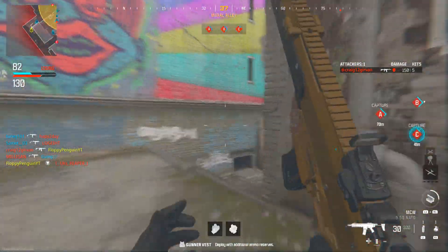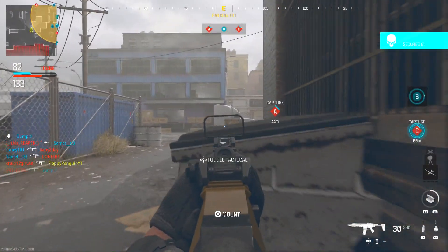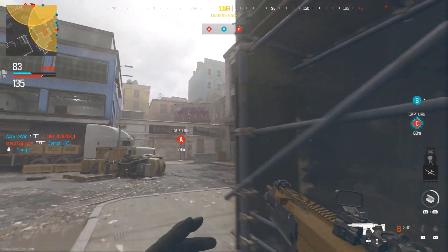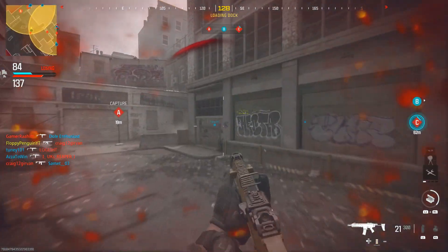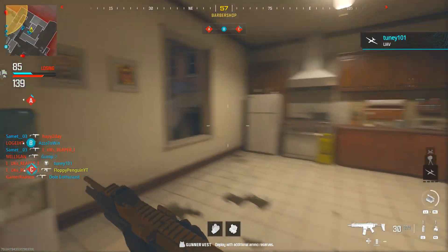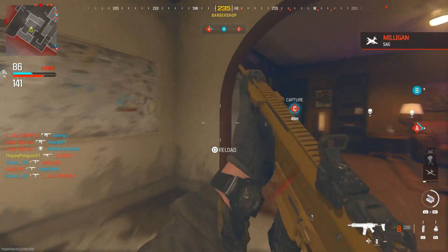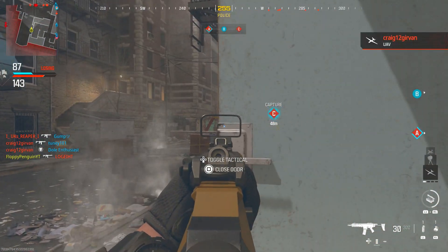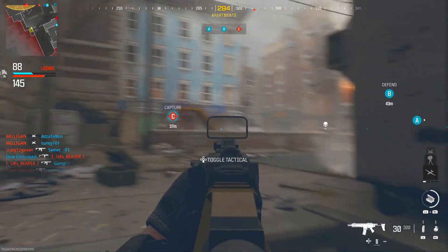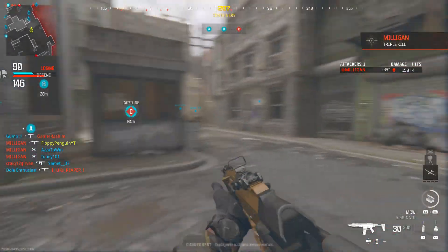Just to give you a heads up on what weapons to expect if you're not already playing. In assault rifles you get the SVA 545, the MTZ-556, and the MCW — which is overpowered. For battle rifles you get the MTZ-762 and the BASS-B, which is a very good rifle as well. On SMGs you get the Rival-9, the AMR-9, and the Striker. For shotguns you can use the Riveter and the Lockwood 680 — the Lockwood 680 is an absolute monster up close, definitely a one-shot kill.